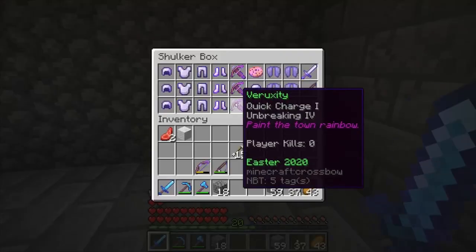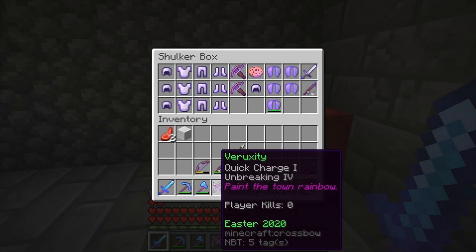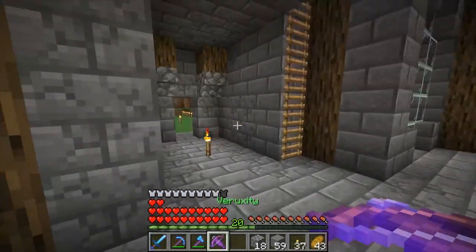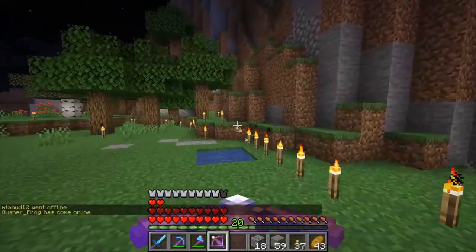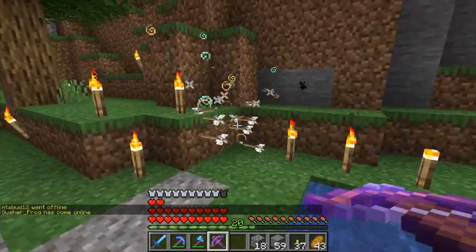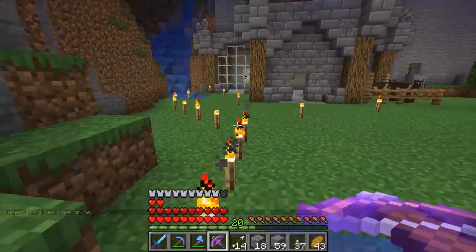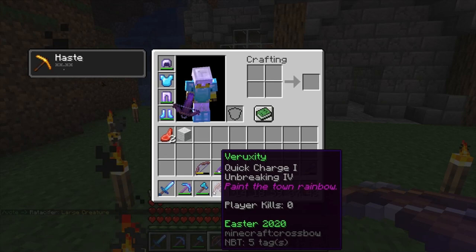Next up we have the Viruxity, which is freaking awesome — it's pretty much just a machine gun. As you can see, as soon as you let off the trigger it just goes and goes. Something else I've noticed: it's only Unbreaking 4 but it doesn't seem to break off of any arrow apart from the first arrow that you shoot. It also has Quick Charge 1, which is just a nice addition.